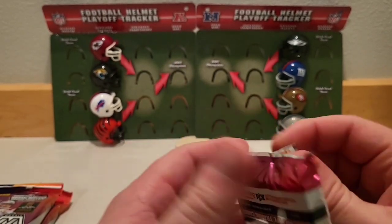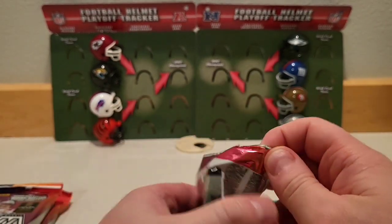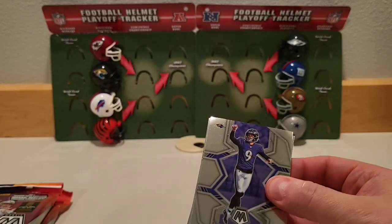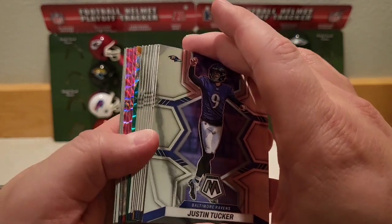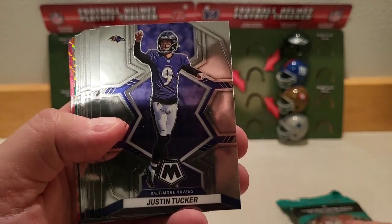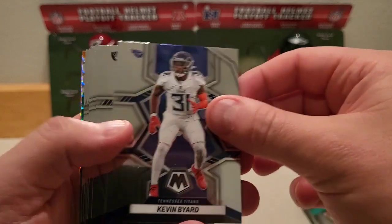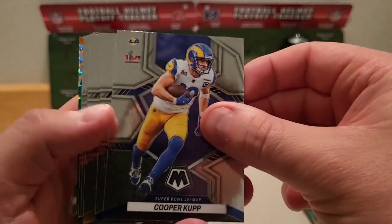We're also looking for — right now it's Purdy Mania — so being able to find a Brock Purdy card would be pretty awesome. We're also looking for Seahawks for the PC. So here we go. We have three pink camos here in the back. Starting off with the kicker Justin Tucker, Brett Favre, Kevin Byard, Hunter Renfrow, and Cooper Kupp.